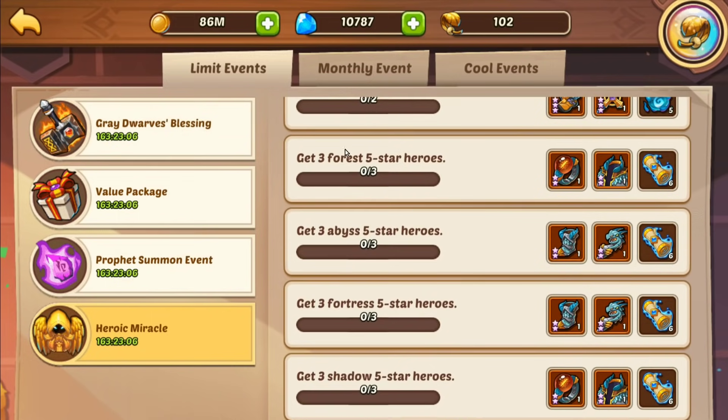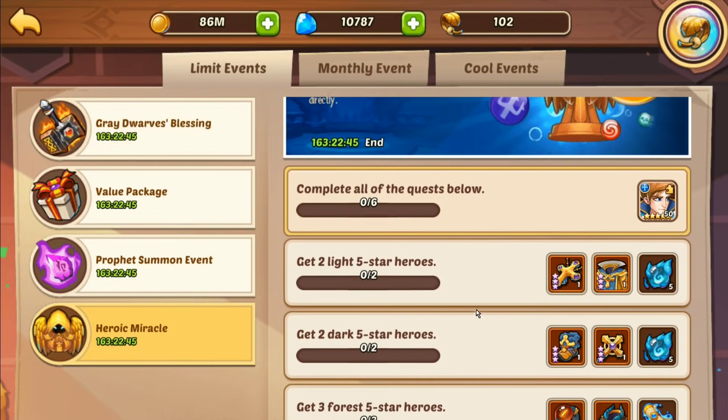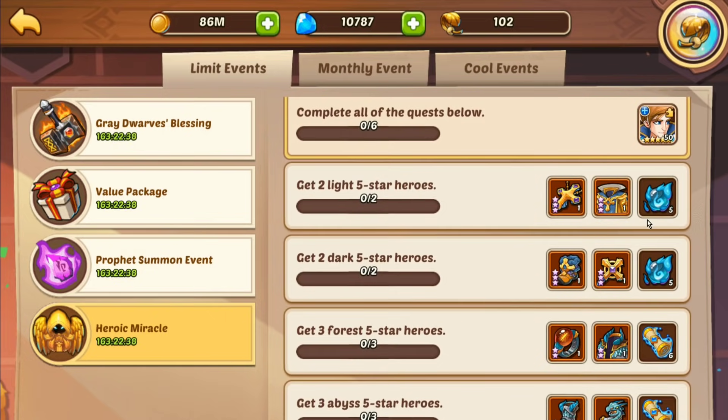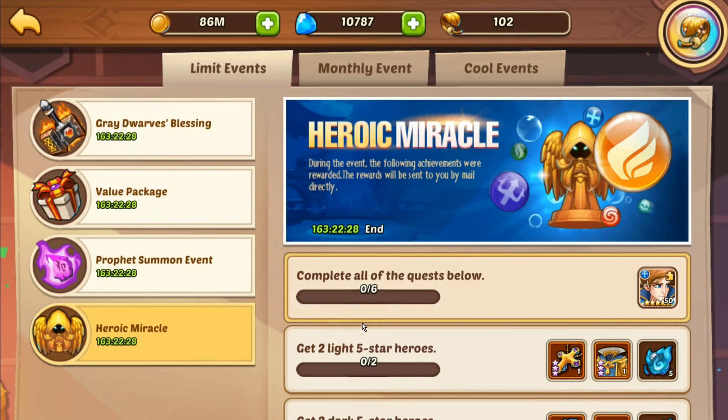That brings us down to Heroic Miracle - same as always, three heroes from every single faction required. It gives you some nice heroic scroll action - 24 heroic summons, not bad. Some gear too - the two-star orange gear you just fuse its way up to four-star, then to five-star gear, then into the Great Dwarves Blessing to make six-star class specific. If you do the two light and two dark five-star heroes you get three-star gear plus 10 profit orbs. I'm so glad they started pairing these events together - it's the absolute best thing they've done for events in a long time. The orbs help you complete your orb event from the Heroic Miracle, and the orb event helps you complete your Heroic Miracle - it's a really good pairing.